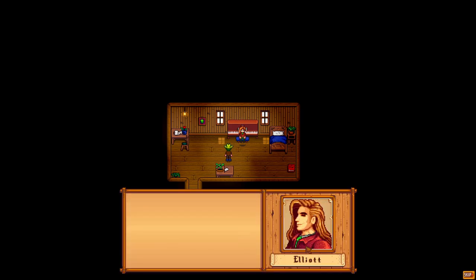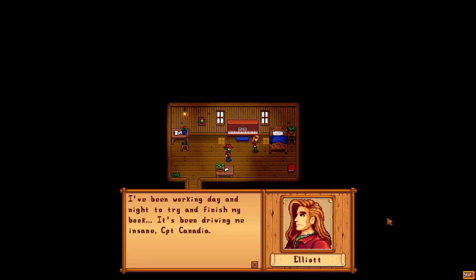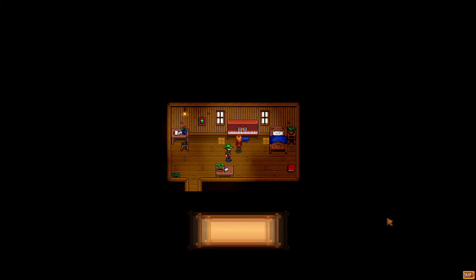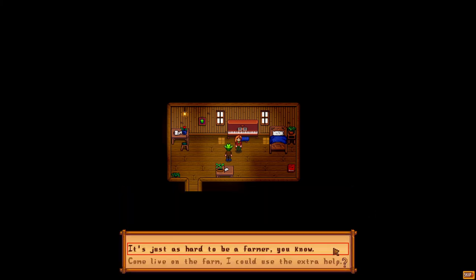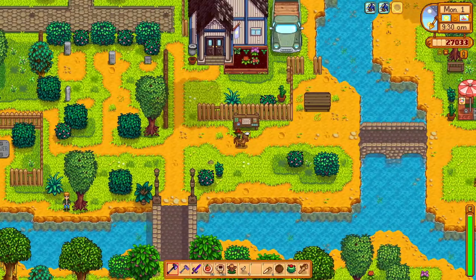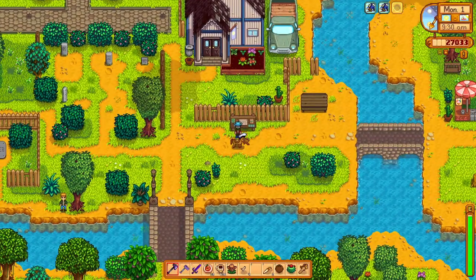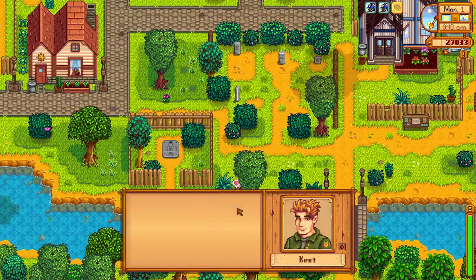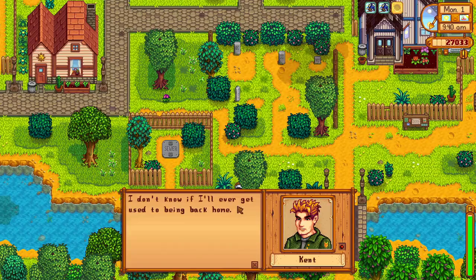This cutscene is Elliott's six-heart event, activated when entering his home while he is there. He vents to us about how hard it is to write his book, and claims the only recreation he allows himself is an occasional tomb, but he's not fooling anyone — we all see him over at the Star Drop Saloon. We make our way to the special orders board and select the crop order quest, since both options won't get us anything good, and I plan to plant some hot peppers anyway. The last special order we really need is Caroline's island ingredients for the solar panel recipe, so hopefully we can get that soon.